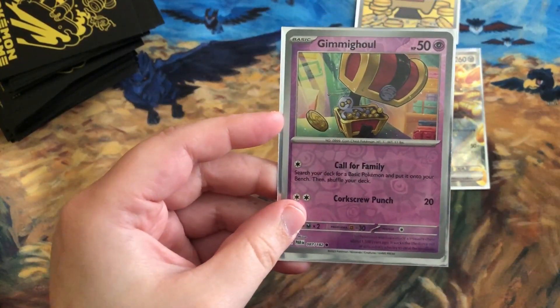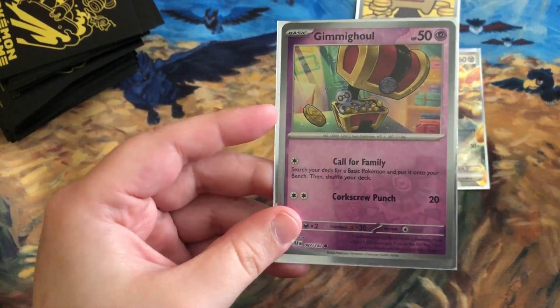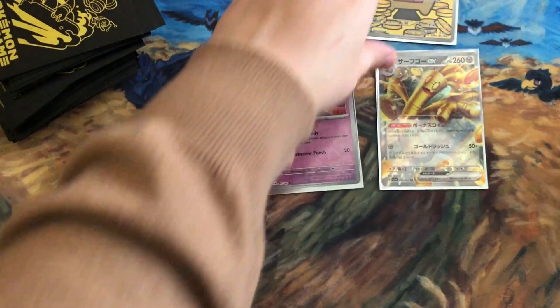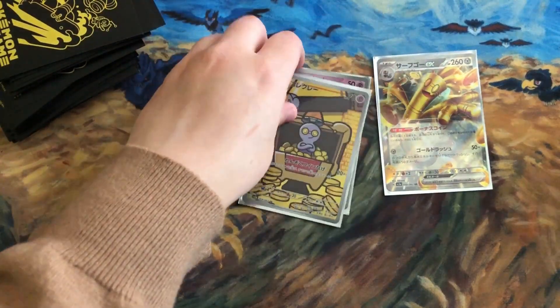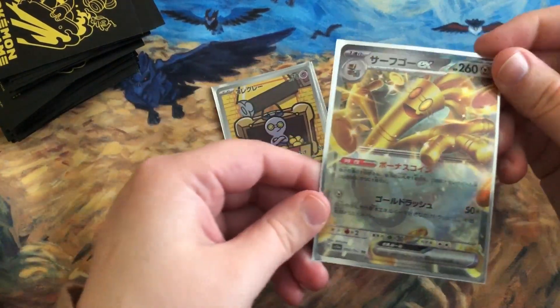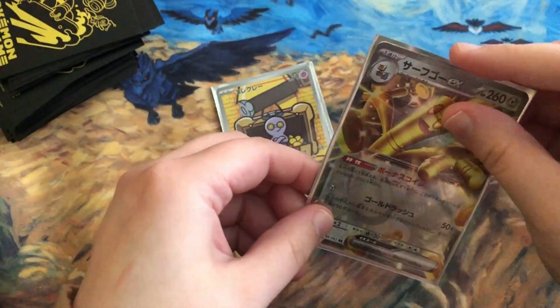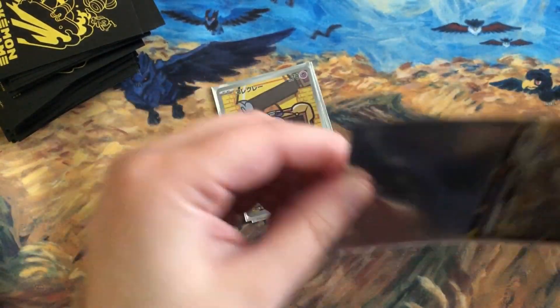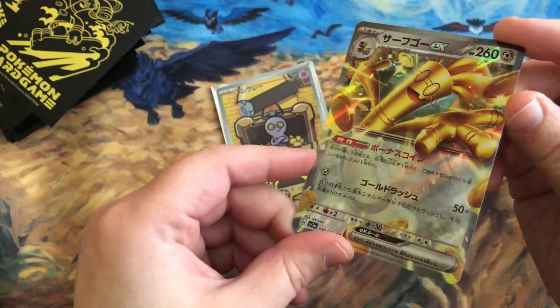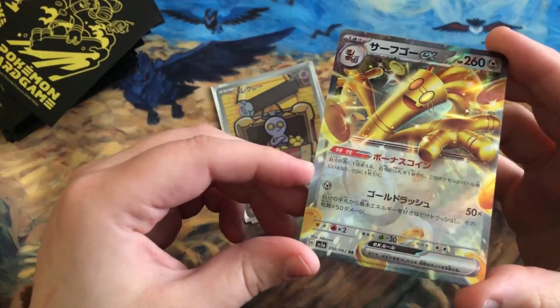There are two Gimmick Ghoul variants. This one has Call for Family — you can search your deck for a basic Pokemon and put it onto the bench, then shuffle your deck. It's good for getting more Gimmick Ghouls down so you can get Gold Dango into play. The Japanese cards are really cute with little stars and a sparkle shine to them.